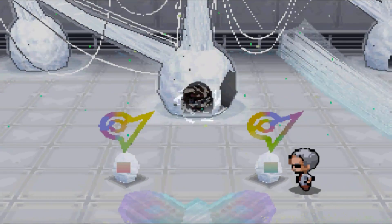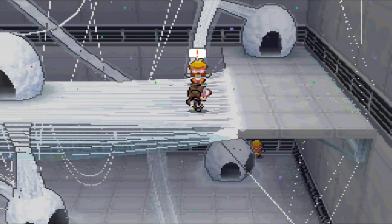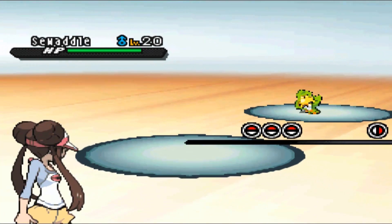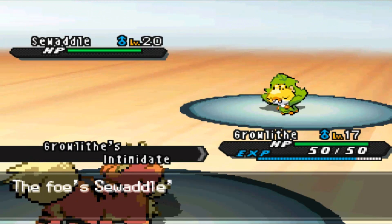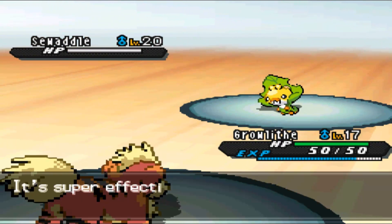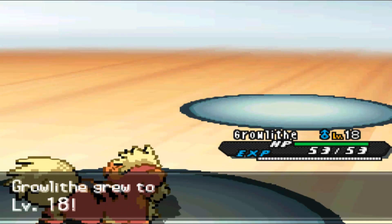Basically you just have to go through these little door-looking things and you get transported upwards. There are clowns in here you can battle — they're really good for training. I'm going to be using my Growlithe throughout, except against the Dwebbles because they're decent against it. I'm level 17 here from last episode and I have Flame Wheel now, so that's my main attack. I can one-hit a level 20 Swadloon, which is pretty decent, and I get nice experience from that.